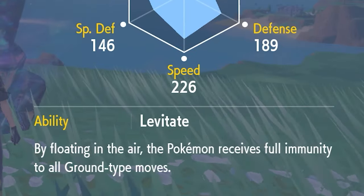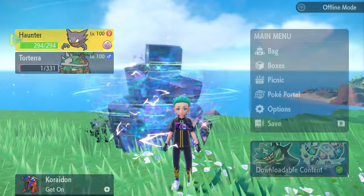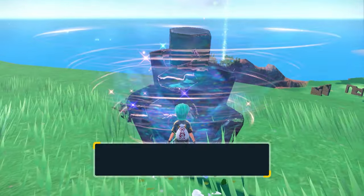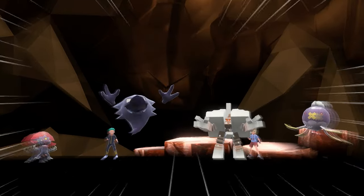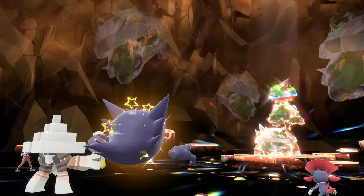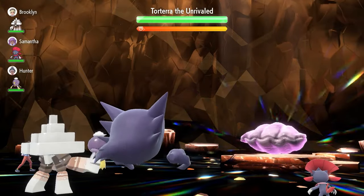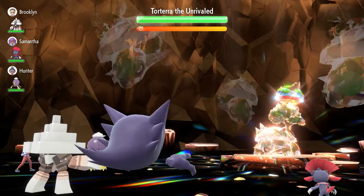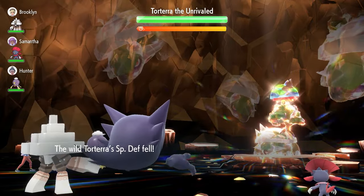The key ability here is Levitate. When you first come into the raid, there's a Turn 0 event: Torterra launches Shell Smash, boosting its Attack, Special Attack, and Speed by 2 stages while dropping its Defense and Special Defense by 1.